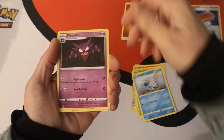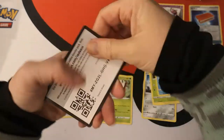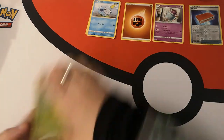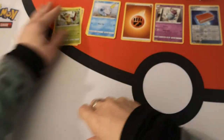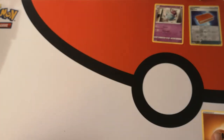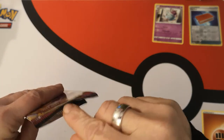We have a Fighting Energy, Haunter, Thwacky, and another Powerpad. I'm trying a new form of stack maintenance — we'll just see how it goes. Maybe I'll put the energy just there. I will try and speed this up, because we had a rather slow start.